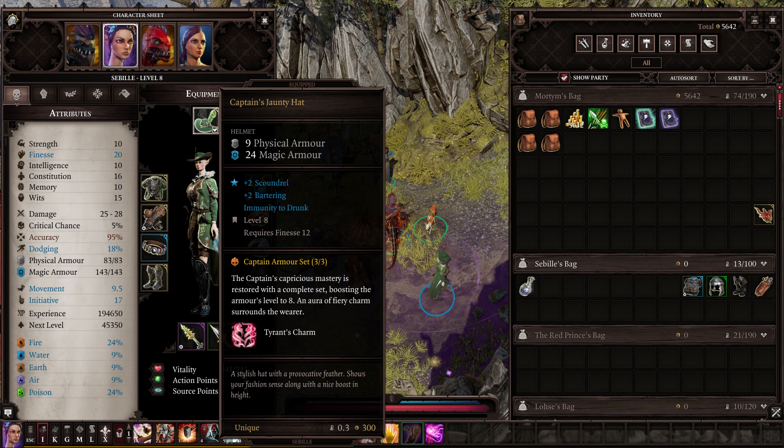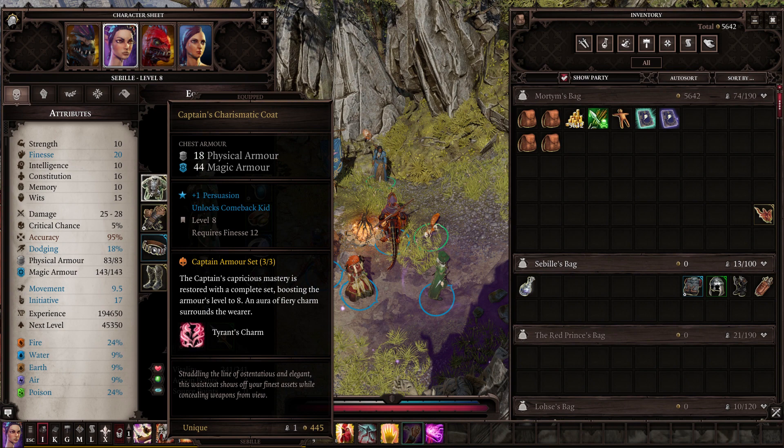First up, the armor of Captain Zek'Sapor — I assume I'm saying that right, I'm terrible with names. This armor set is the first one you will actually be able to access in full, as you are able to get it on the island of Fort Joy, which is of course the first act of the game.